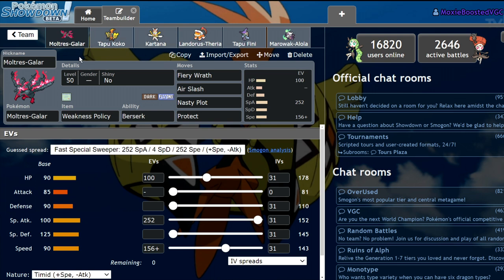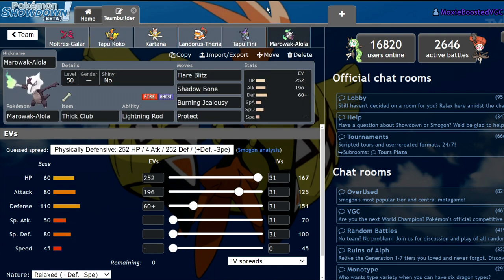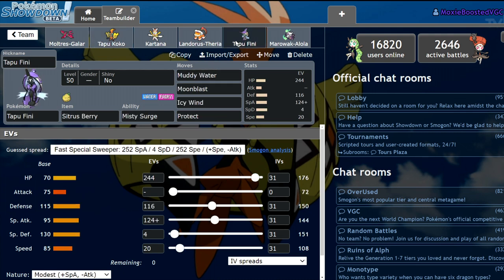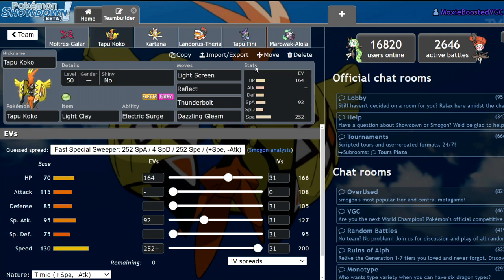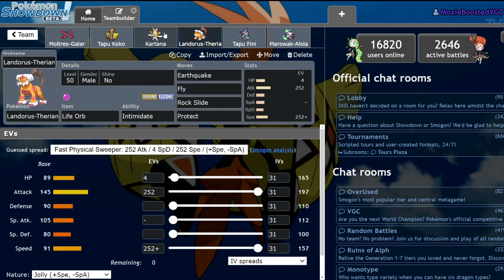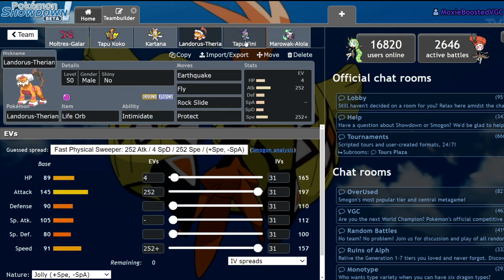Tapu Koko over Regieleki meant this team never had to worry about Urshifu — I never lost to an Urshifu team. Galarian Moltres doesn't want to take a Close Combat from Choice Band Urshifu; Tapu Koko could always come in and take like no damage. Kartana didn't like Choice Band or Sash Urshifu; Tapu Koko or Tapu Fini always came in. Alolan Marowak is weak to Urshifu — again, either Fairy type comes in. Landorus doesn't want a Choice Band Wicked Blow — either one comes in. If Tapu Fini was needed for endgame and I didn't want it taking chip damage, I could bring in the other Fairy type instead.